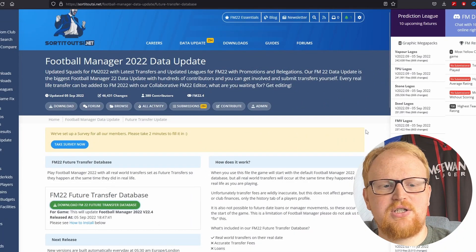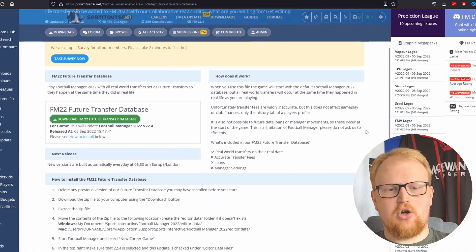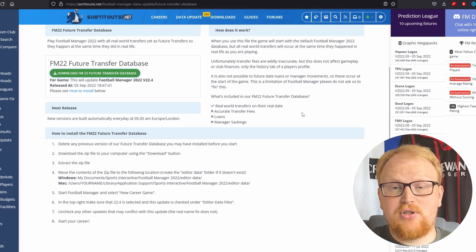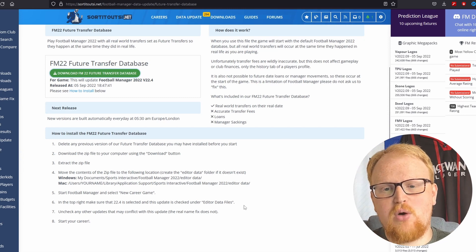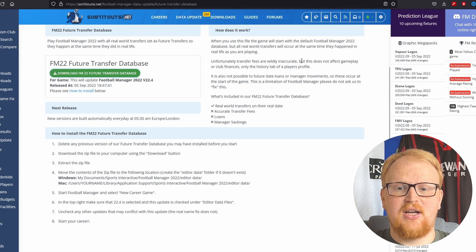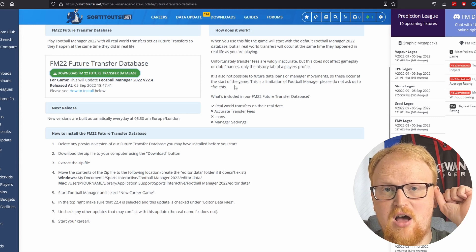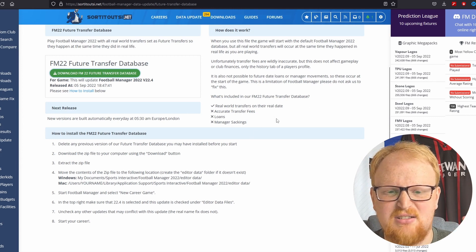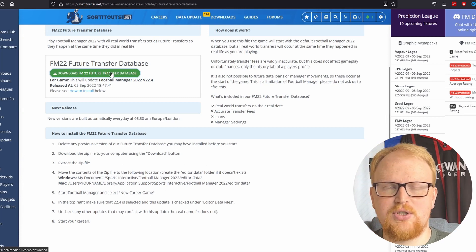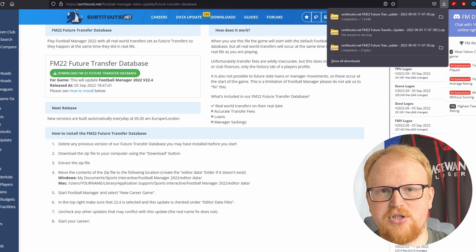If you click the link in the description below, it'll take you to the future transfer database data update page from SortItOutSI.net. Click the big green button and have a read of how it works. It will start with the default 22.4 database and all transfers from the real world will occur at the same time they happened as you are playing. Transfer fees are completely different and don't affect gameplay. Loans and manager movement aren't currently possible to future-date, so they're not included. But all real-world transfers happen on the real date.